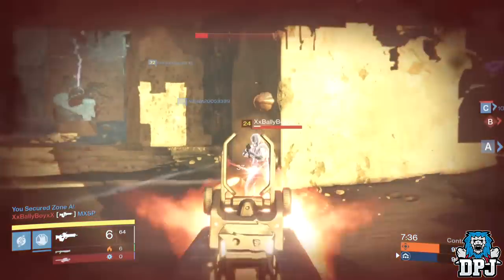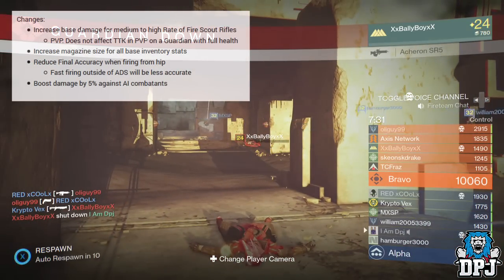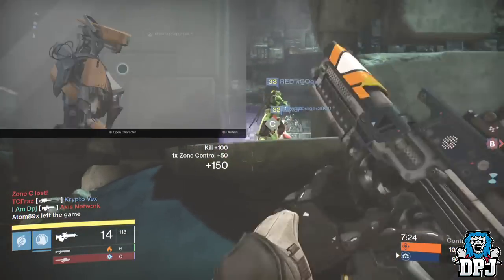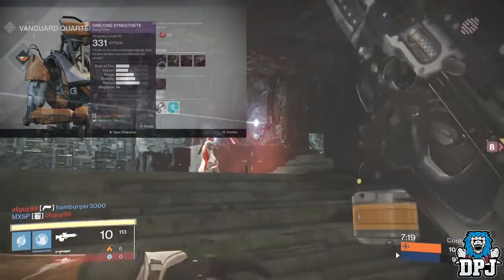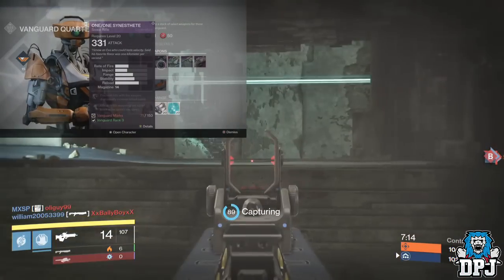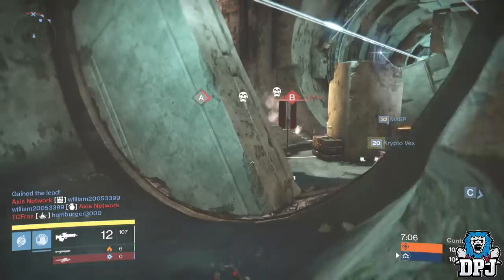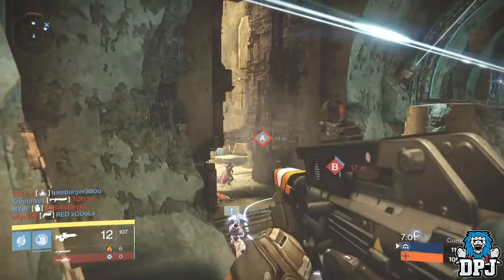The main changes in the 2.0 patch are: increased base damage for medium to high rate of fire scout rifles, and increased magazine size for all base inventory stats. The 1/1 Sinus Feet is a Vanguard scout rifle bought from the Vanguard Quartermaster in the Tower, costing 150 Vanguard marks and requiring rank 3. It can also be obtained from a blue or purple rare or legendary engram, as well as a Vanguard package.